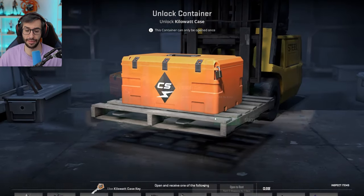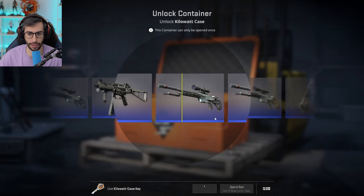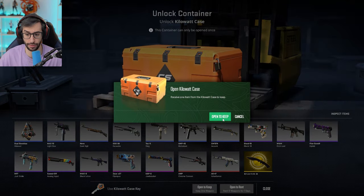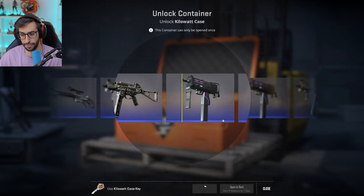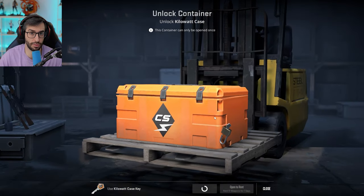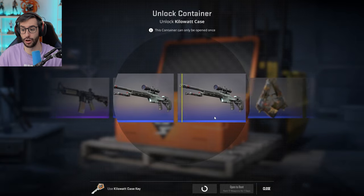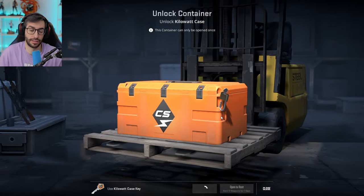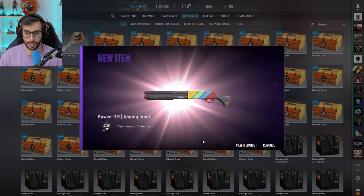El precio de las skins no se ha visto muy afectado, ha bajado un 10%. Por ejemplo, la Karambit estaba en 250 euros antes del update y ahora está entre 210 y 220 euros. Creo que aquí gana todo el mundo: la gente con menos dinero puede jugar una semana con estas skins, y el resto tenemos las skins exclusivas como siempre.